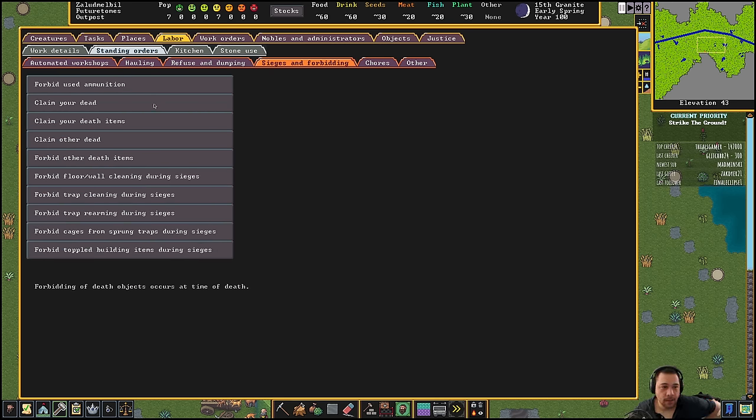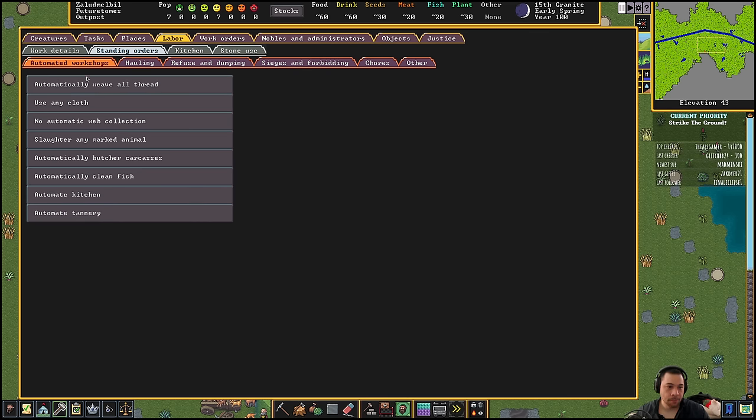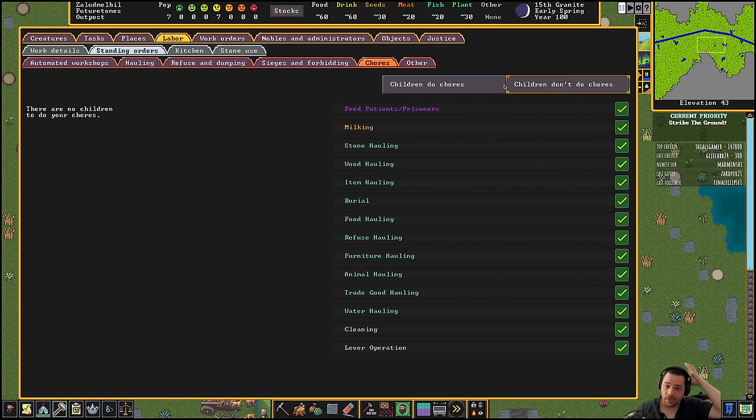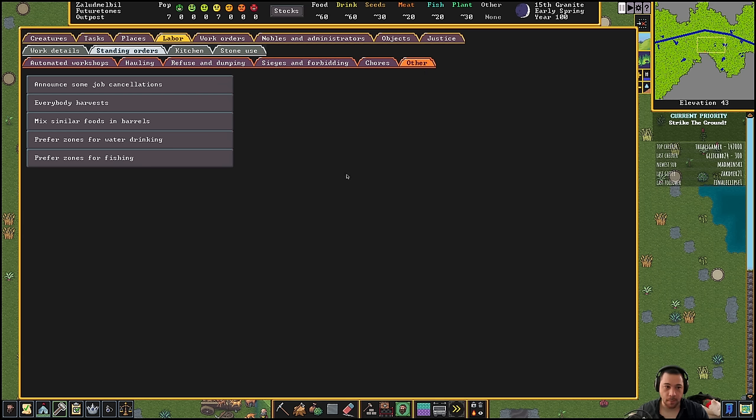Over in siege, another thing to do is forbid other non-hunted dead. So if there are dead enemies on the map tile or whatever, you're just not hauling them — there's no real point to do that. If you do have an outdoor area that you're trying to keep nice, you might want to turn on workers will clean up outdoor vermin remains — I'm not going to worry about that because I don't have outside stuff yet. And you can also decide whether children do chores or not, but I don't have any children so that's not a big deal.